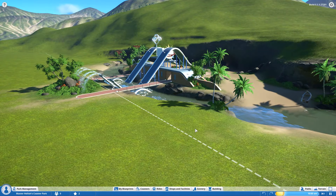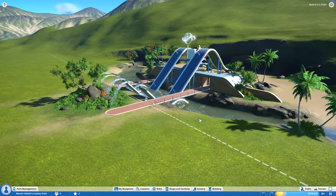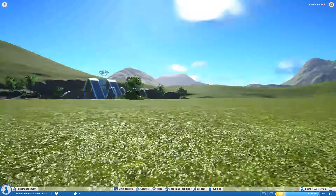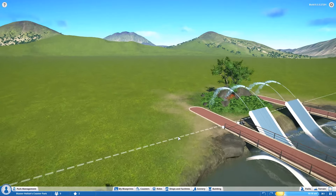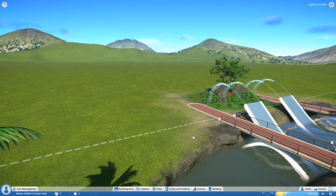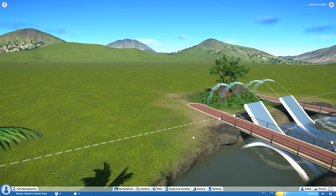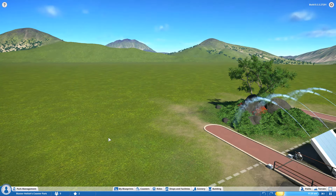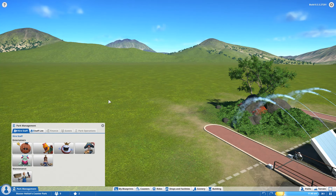There we go. We're going to be going back to our regular parks sometime soon, but for now we're going to use this sandbox to explore the features of Alpha 3. I'm going to quickly work through them and hopefully cover as many as we can. First up, there's this new park management tab. This is where players can hire staff and track all sorts of things like finances, guests and park operations.